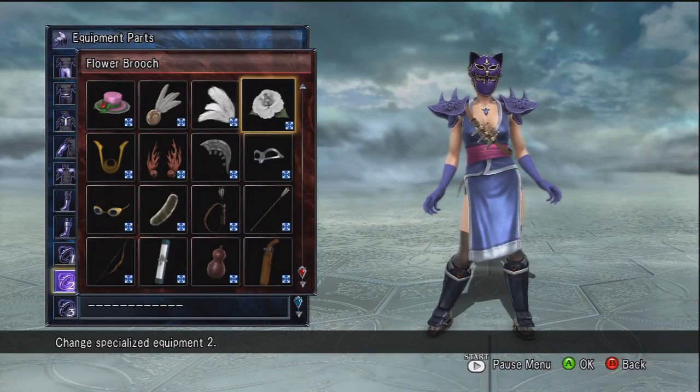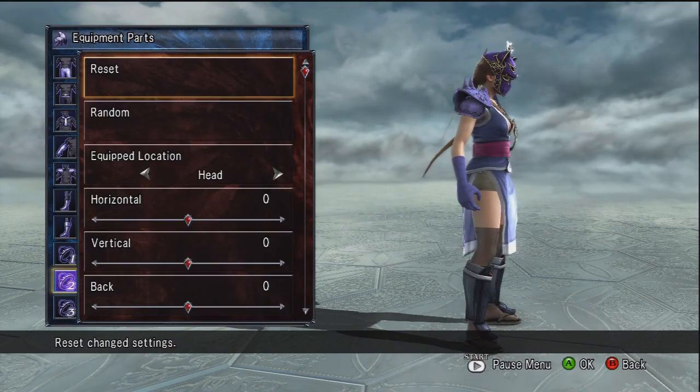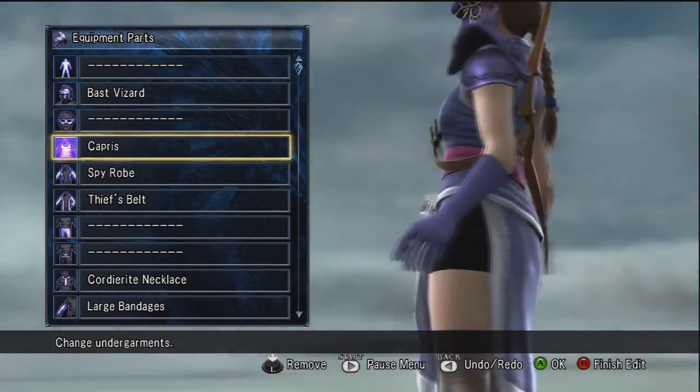The next thing I'm going to do is add another accessory — a little flower for personal effects, a little memento. Just to show that this girl might be a stone-cold killer, but she's at least got a heart.